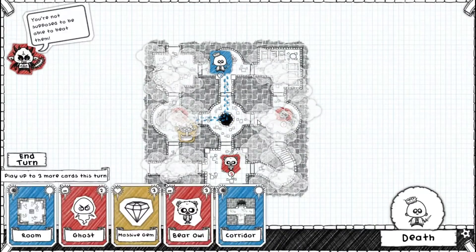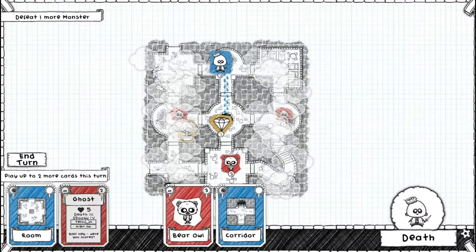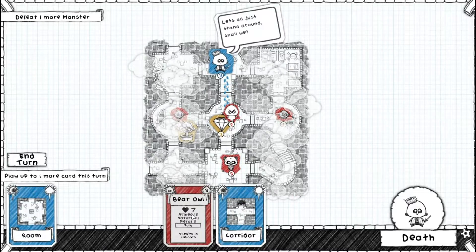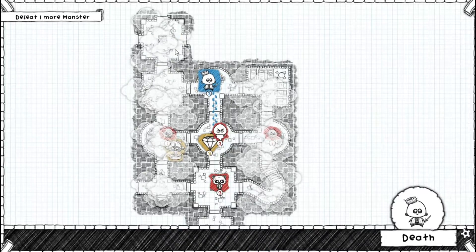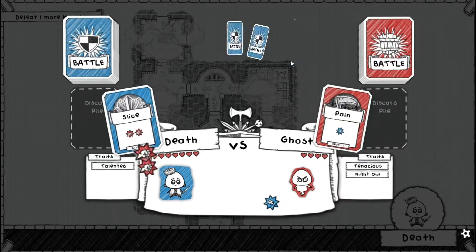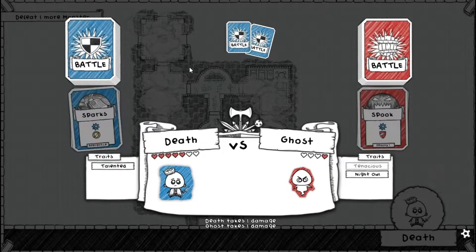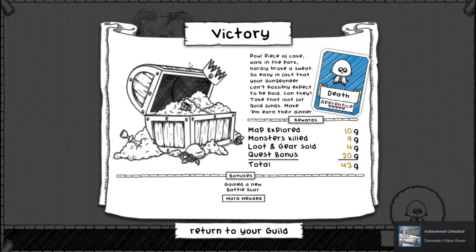I'll take Stiletto. I only have to defeat one more monster which is not bad at all. He's gonna lose health because of Night Owl so I don't have to worry too much. I might as well put down one more room corridor. With four health I should be able to take this guy out easily. He can't be killed unless he's on one health, and if surrounded by five-plus tiles he loses health. So next turn I can do damage and he just has to be on one health to die. He demands a nicer room — we got 43 gold out of that. Return to the guild.